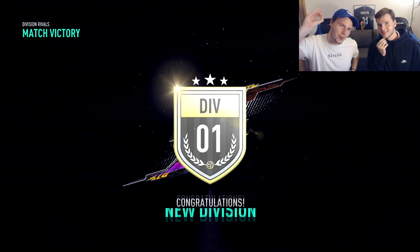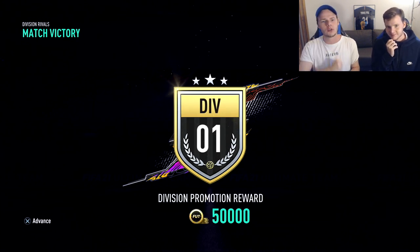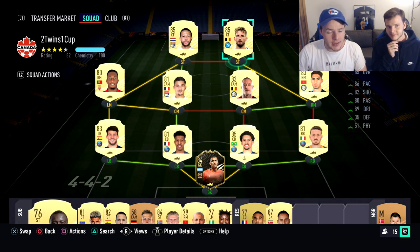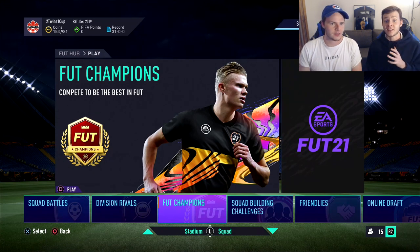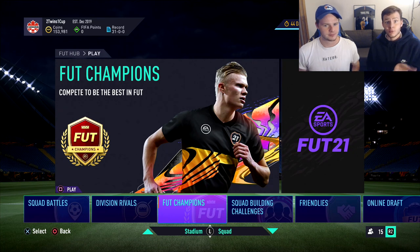We're now in Division 1 - we can't wait to open our Division Rivals rewards to upgrade the Road to Glory. Tonight we'll be doing some really cool upgrades because we earned 50,000 coins by reaching Division 1. Right now we have more than 150,000 coins plus a couple of players still to sell from our Squad Battle Elite 1 squad rewards.